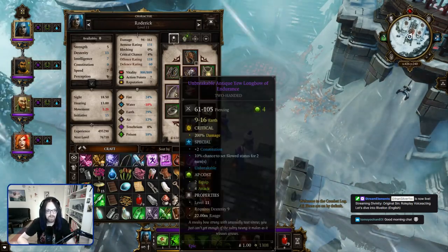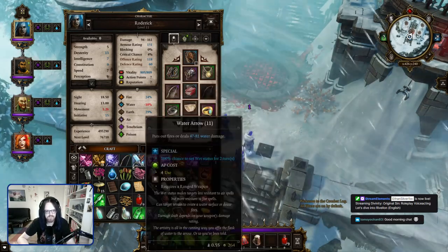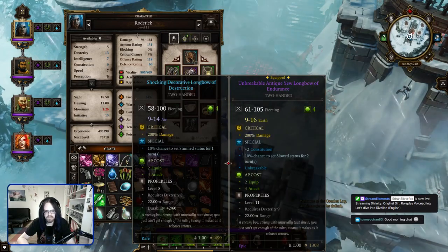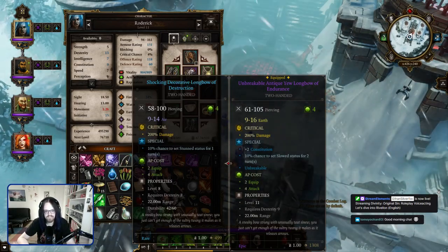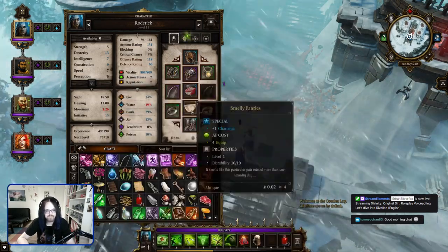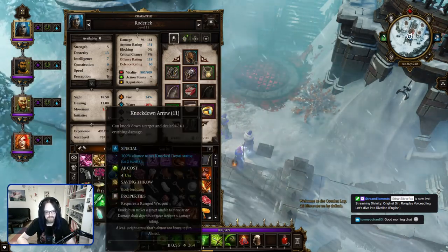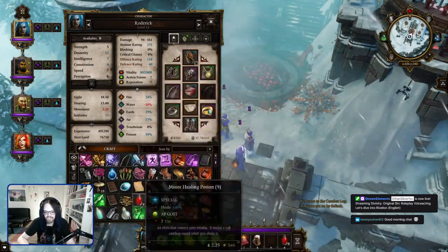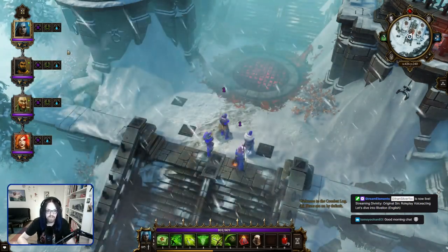I also got a new bow for Roderick, one of my main characters, which is not that much better actually if you compare them. 3 to 7 damage more isn't that much, but I get more constitution, which is always nice. And also bought some arrows, as you can see here, sold lots of stuff.